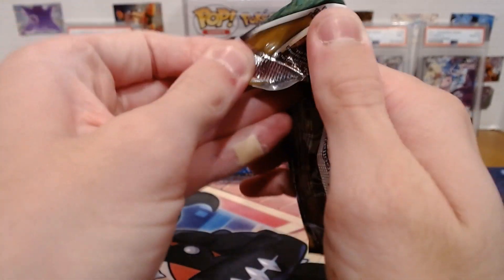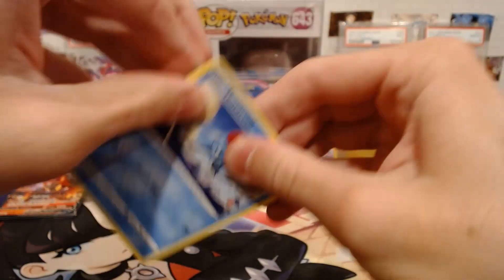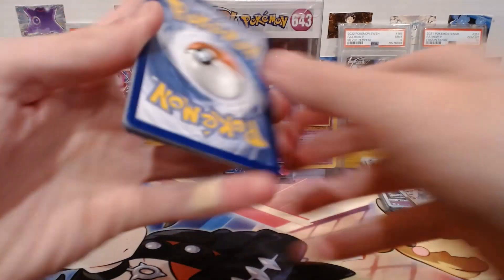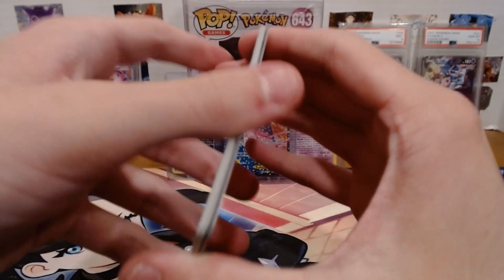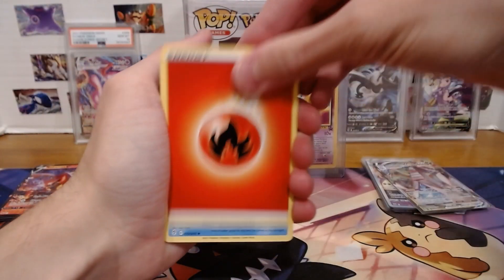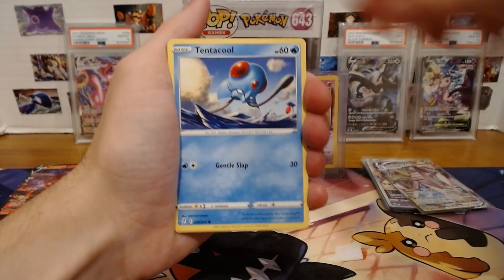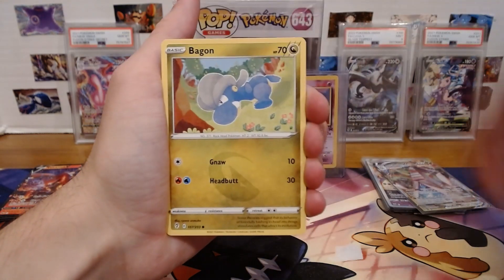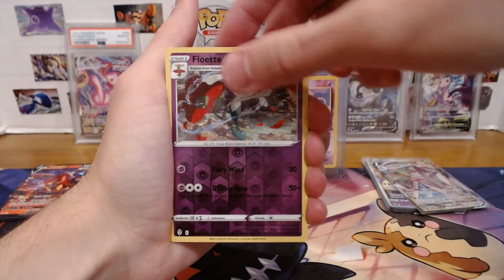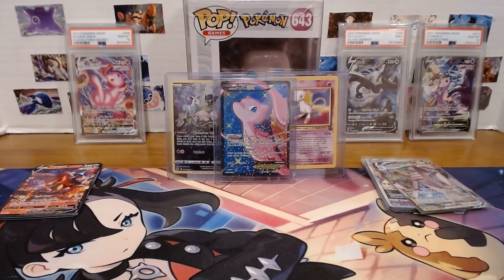For our final pack of the day — our final Umbreon Evolving Skies — let's make it count. Please deliver us something magical. Fire energy, Lombre, Fletchinder, Lanturn, Tentacool, Pumpkaboo, Inkay, Luvdisc, Swablu, Floette, and Regirock Regular Holo. At least we ended off at the holo.